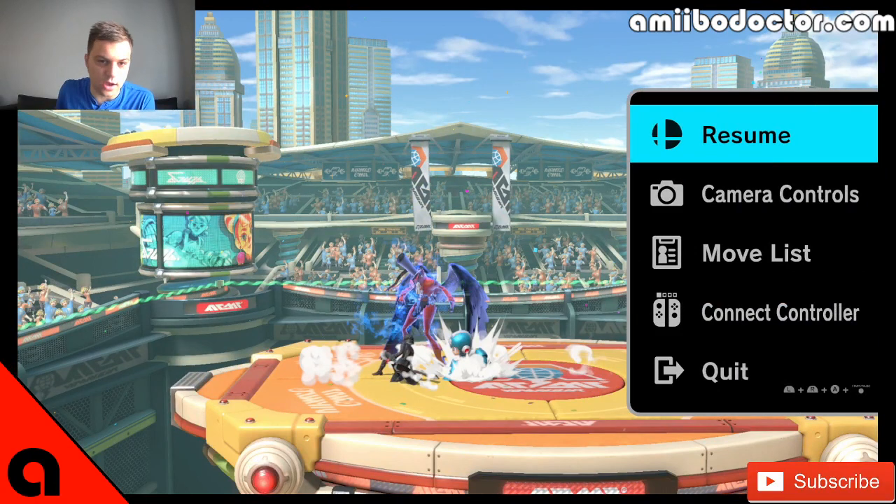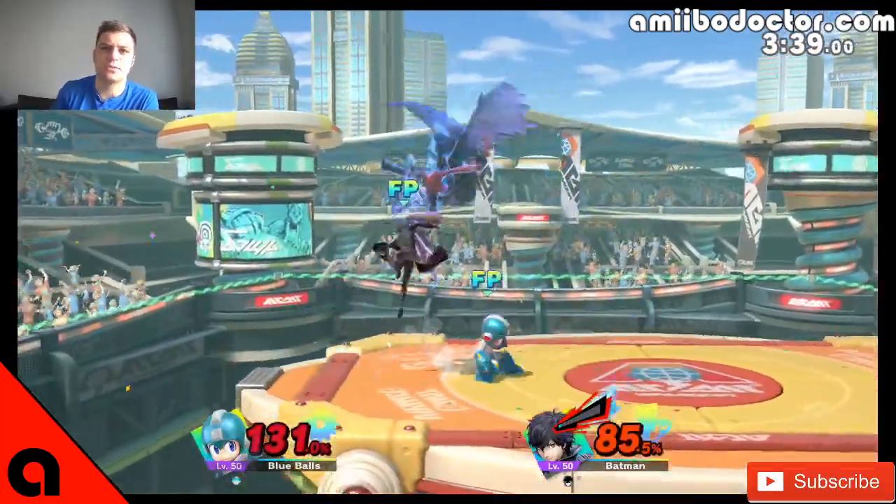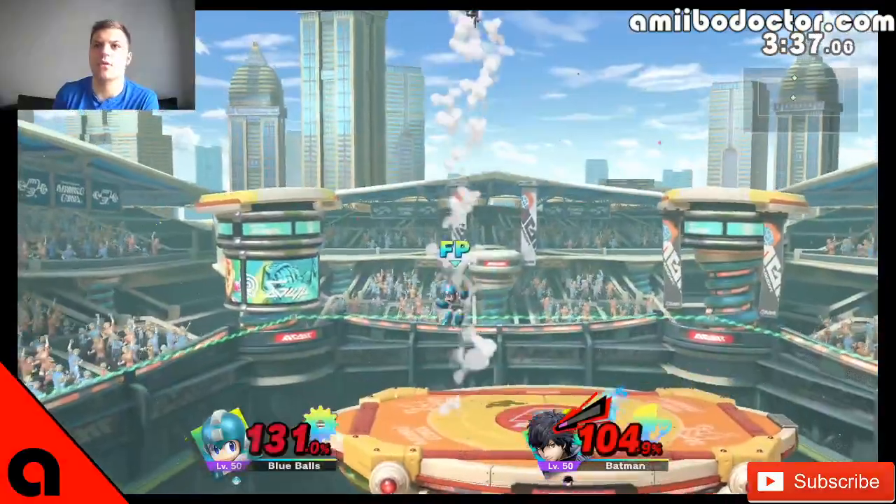Right there you might be thinking 'Doc, he just used Arsene and missed the ledge' — yeah, unless he has tether, Joker doesn't seem to recover to the ledge. That wasn't him using Arsene up special randomly, that was just him using it poorly. That was still probably the best option he could have gone for on that though.